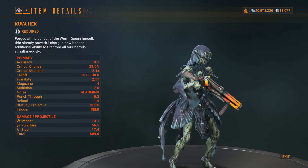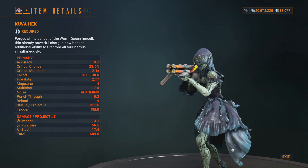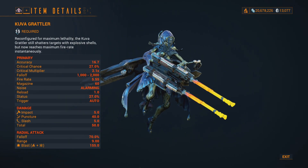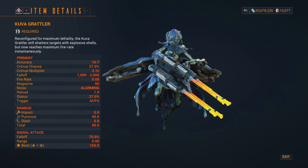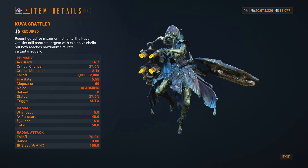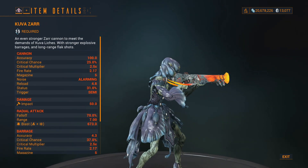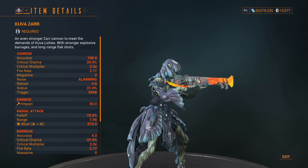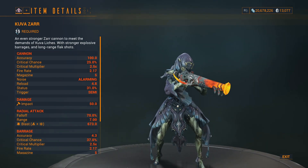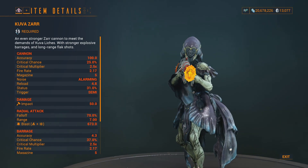For those who farm Kuva Liches, you can get three new weapons from them. The Kuva Heck now has the additional ability to fire from all four barrels simultaneously. The Kuva Grattler, reconfigured for maximum lethality, shatters targets with explosive shells and now reaches maximum fire rate instantaneously. And then there is the Kuva Czar, an even stronger Czar Cannon with stronger explosive barrages and long range flak shots.